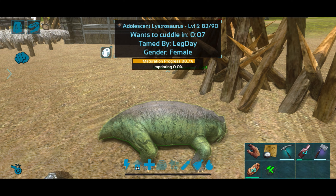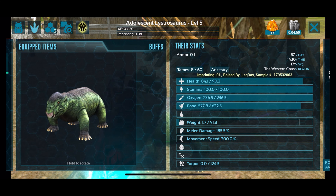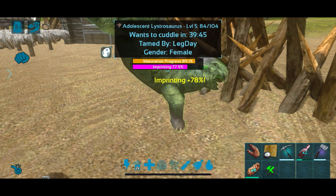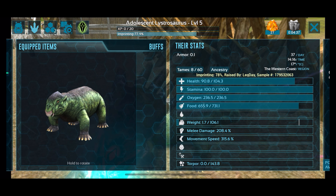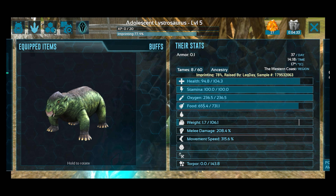We're back to the baby and it's almost time to get it imprinted. Here are its base stats: 90 health, 185 melee, with a little bit of movement speed. Now I tap to cuddle — there goes the imprinting percentage — and if you look now it's got a whole bunch of extra stats: 104 health, 208 melee, a little bit more movement speed, and a little bit more of everything else.